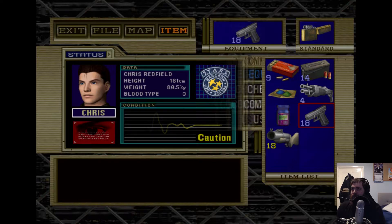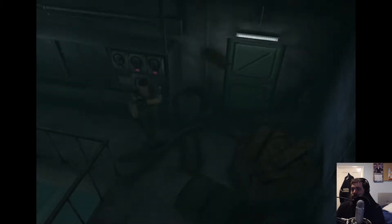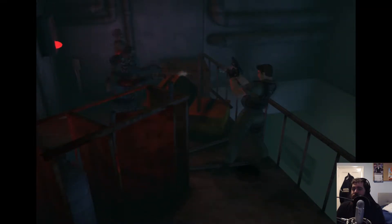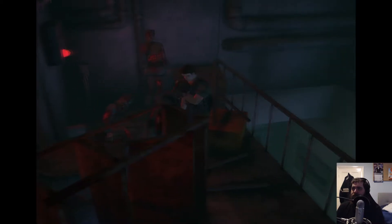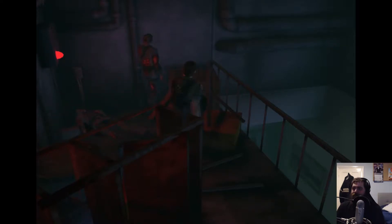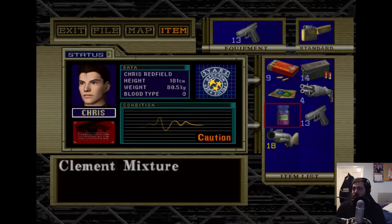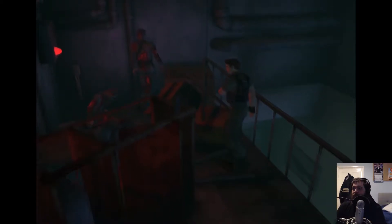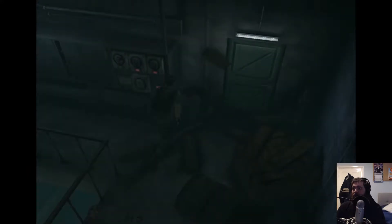There's a shotgun ammo guy in there. This is the enhanced Glock, so let's see what this does. I need the zombies to come over here though. That helped — get off! No, I want to turn around. This is not going to go well. Oh my god, let's use this. Okay, apparently I've got nothing equipped now.